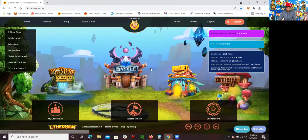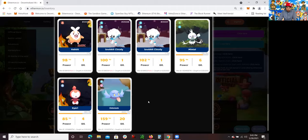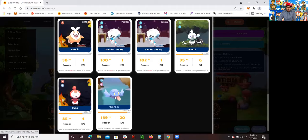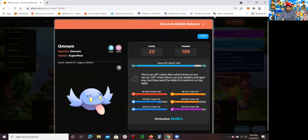When you first open up an Ethermon account, you do get three free — excuse me — three free Ethermon. You get Mintle, Kyrie, and Elmon. These are off-chain Ethermons, so you cannot really sell them. You cannot transfer them outside of this website. These off-chain Mons live in their server, so because they only live in the Ethermon server, you cannot sell them on OpenSea.